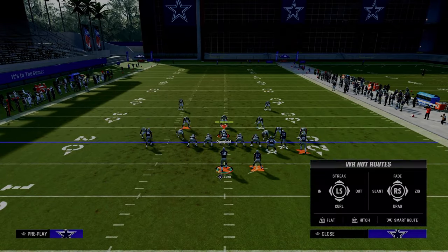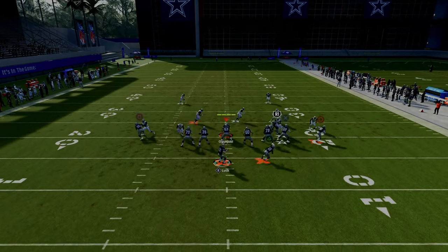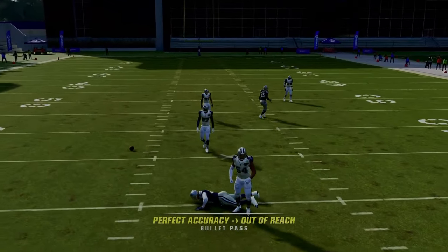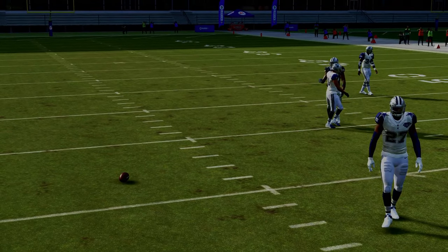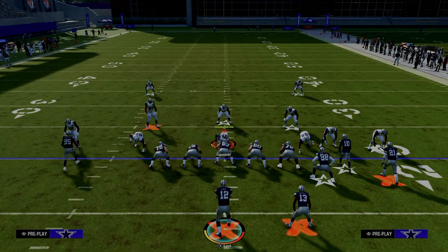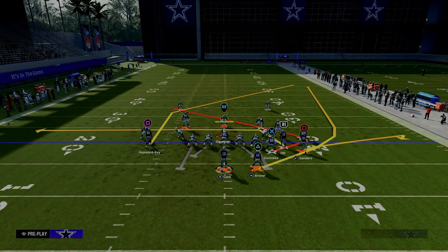A lot of times they're going to have to user the drag because the drag is going to be wide open on the left side. If the tight end trail route is open, inside pass lead — just possession catch that. The tight end trail route typically will be able to get open against man, and the drag will be open against man as well.